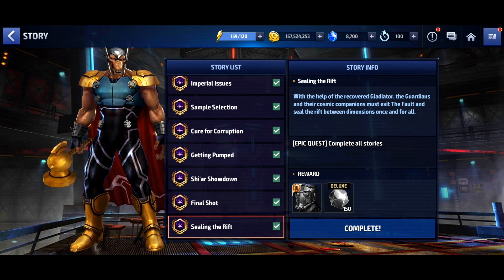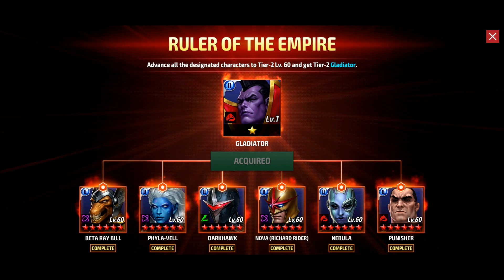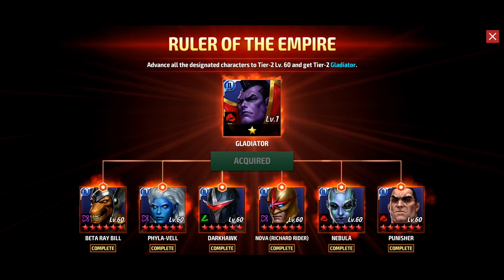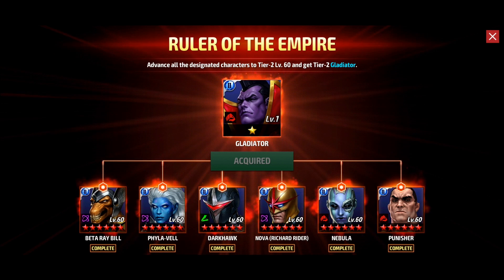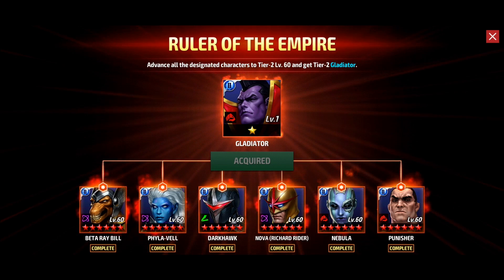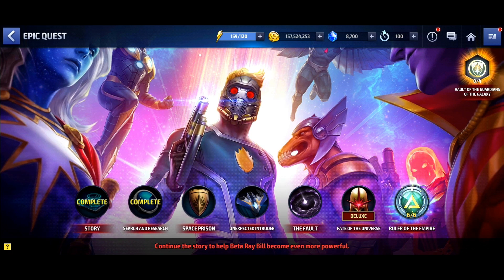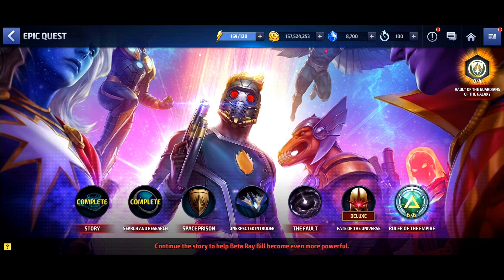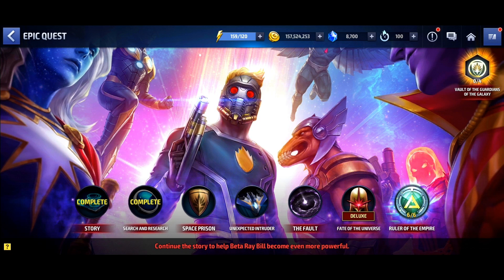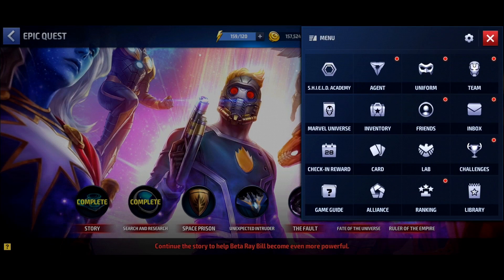New players, be aware — a lot of you are coming in because you see Gladiator and they're using him as a marketing ploy to pull you in. Be aware of what's waiting for you when you start doing the epic quest. It's gonna drain you, hoping that by the time you get to the end you have nothing left and then you have to bust out your Visa, Mastercard, or debit card. Exercise patience and you will eventually be able to get everything in the epic quest without spending a dime. Don't let them use roadblocks to manipulate you into aggressively spending.